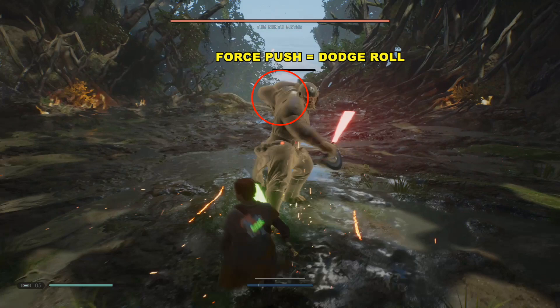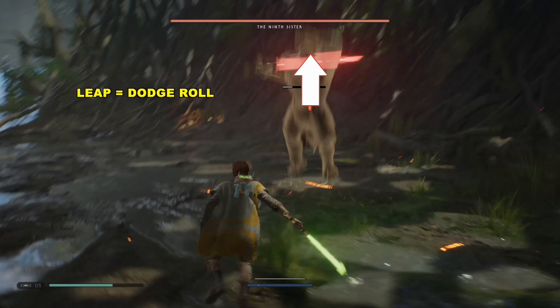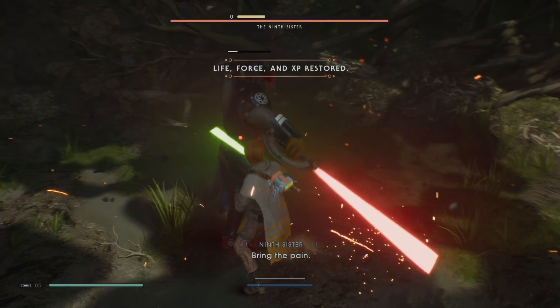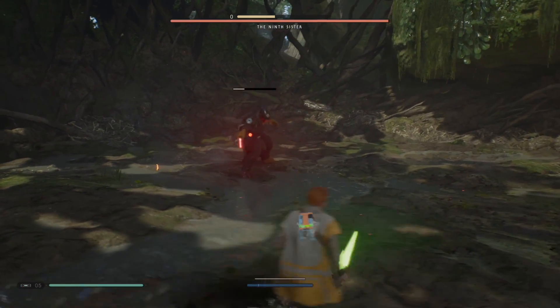Here comes the force push — we're just going to roll out of the way. That's all you really need to do with that. Same with this big leaping attack: we're just going to do a roll. A lot of this has to do with rhythm and learning when you need to execute the rolls correctly.